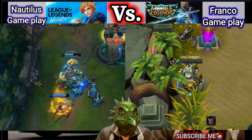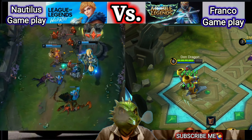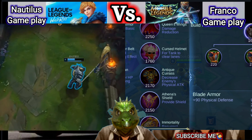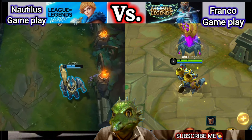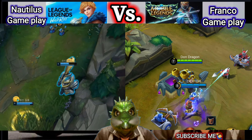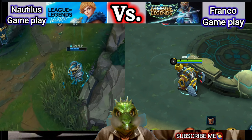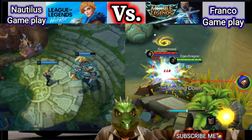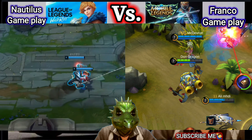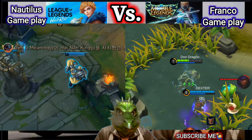We call this champion Franco — the top leader and the cook of the urban cook. We are talking about Franco. This is Franco, the tank champion — we also call him the frozen warrior. Franco was released and launched in 2016.